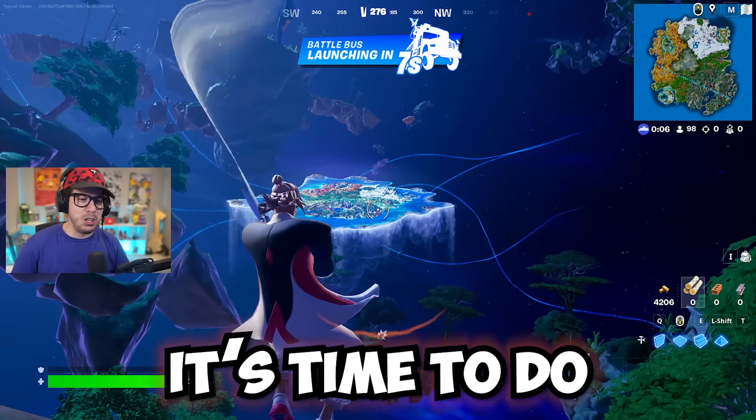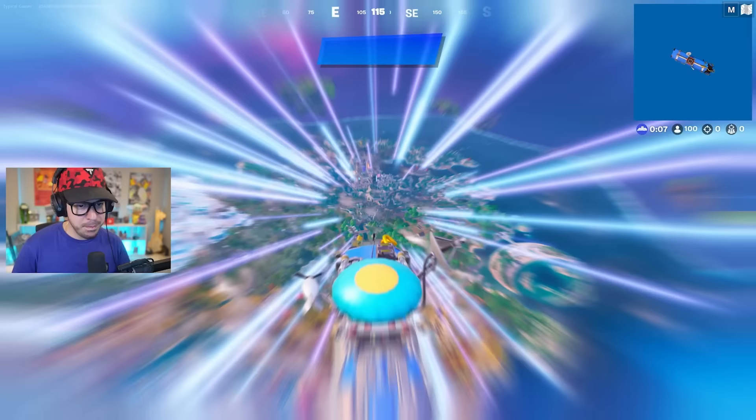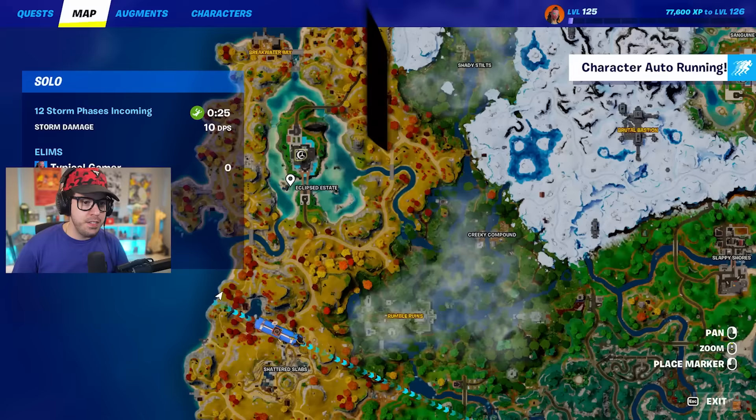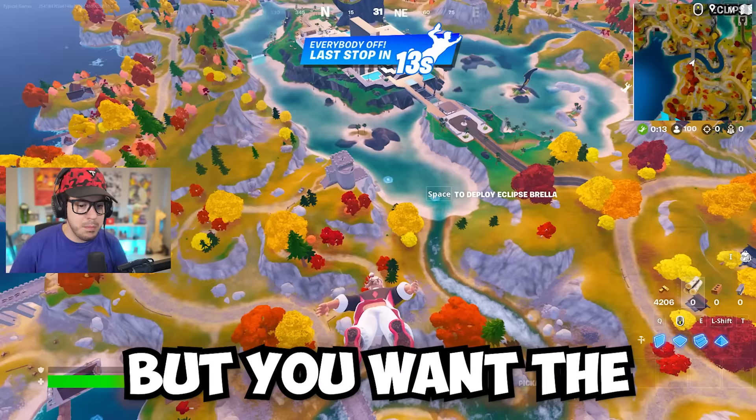It's time to do what we do every season — take over the freaking world. We're going to the best landing spot, so let's jump into it. There are a lot of amazing new places on the map. We're actually going to jump out right away and head over to Eclipse Estate. The fact of the matter is you can land anywhere in Fortnite and pretty much be able to win the game, but if you want the best of the best, this is where you've got to go.